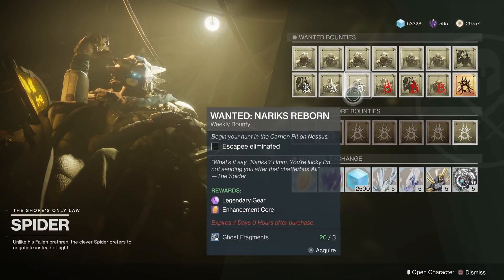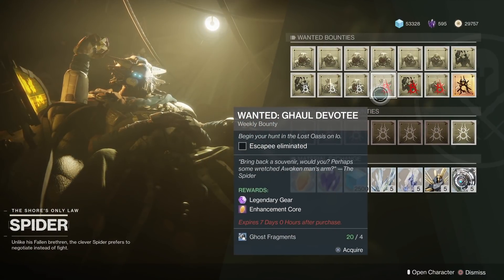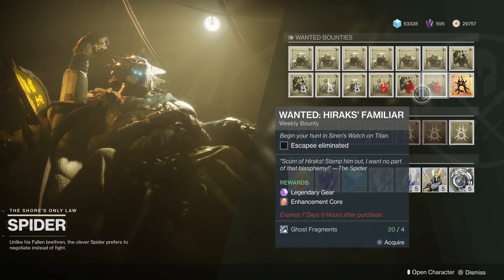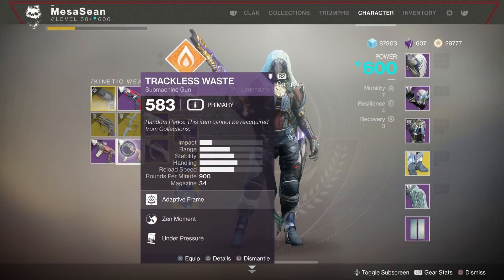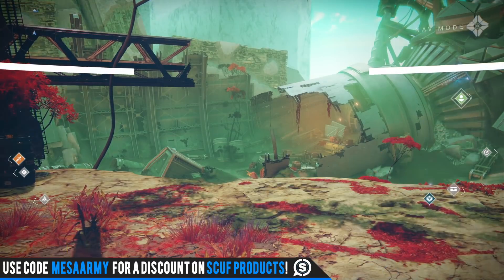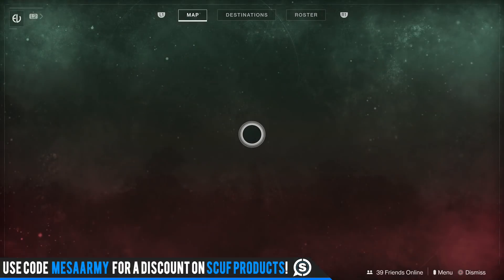These bounties you buy from the Spider over on the Tangled Shore, and you use ghost fragments to buy them. To get ghost fragments, just go to the Tangled Shore, do public events, do patrols, open up chests, and you will get enough to buy all of these.